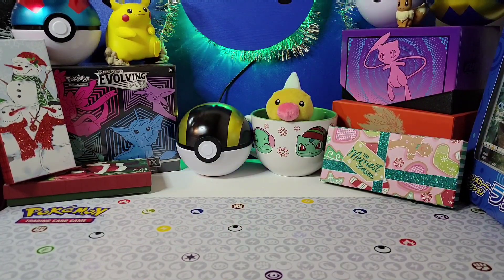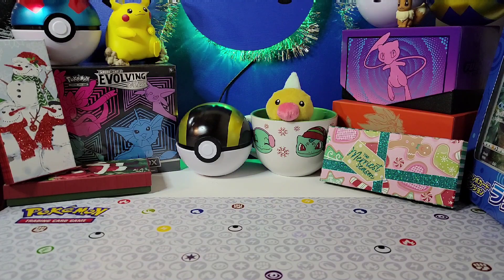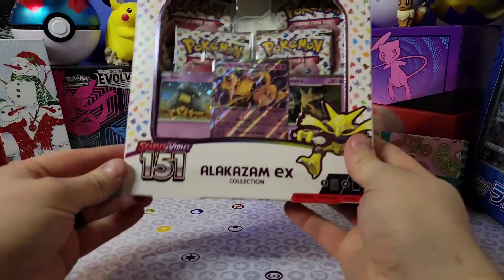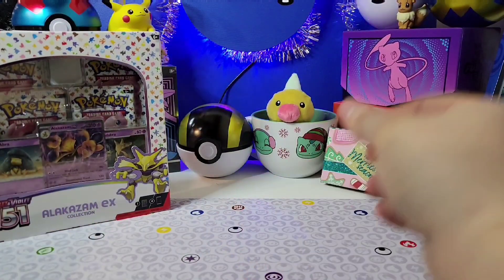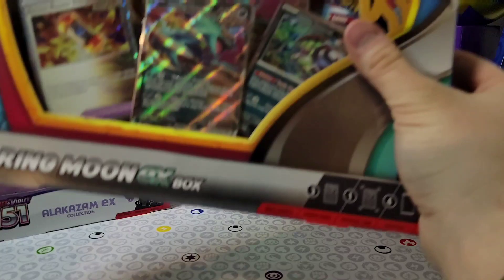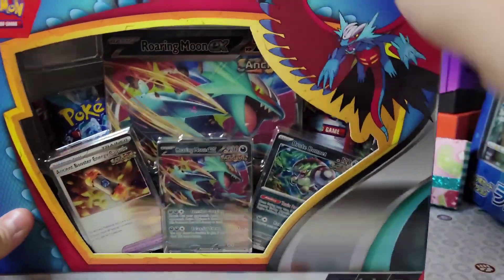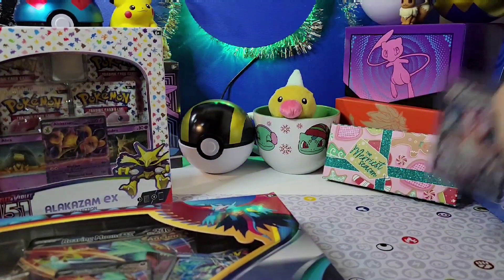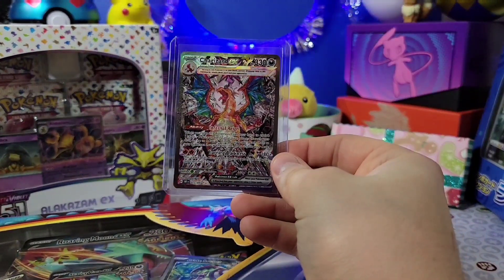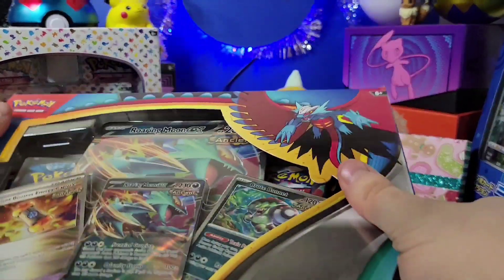Hello everybody, welcome back! Today we're doing day two of the 12 Days of Christmas. We're going to open up this 151 Alakazam EX box and this Roaring Moon EX box to see what we can get. If you missed yesterday, our first big pull was the Charizard EX from Obsidian Flames, which is a pretty cool way to start the week.